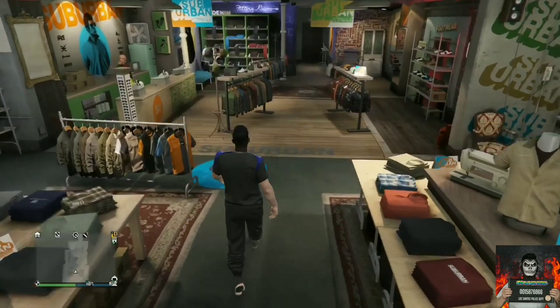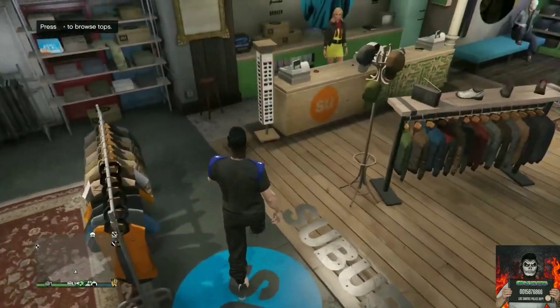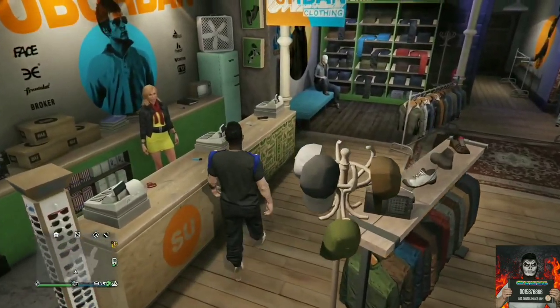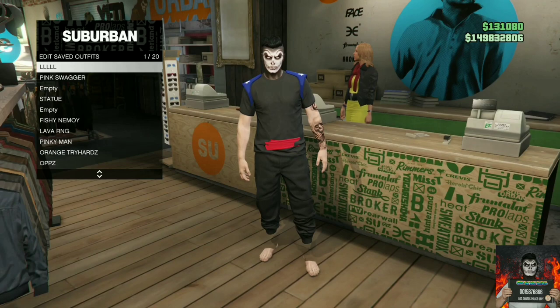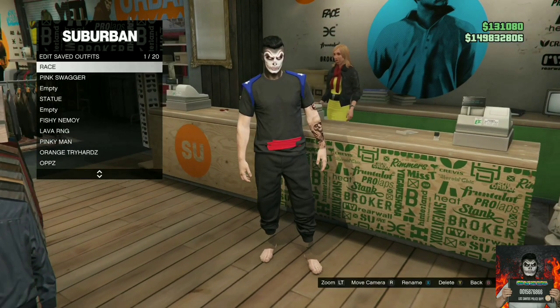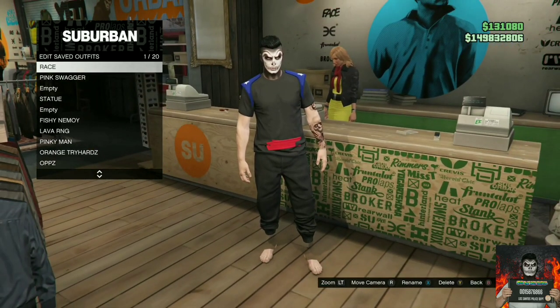It will load you into the last session you were in. Make sure you go back over to the closest clothing store and simply save this as an outfit. You should see the racing belt and the racing gear on your saved outfit — you'll have this cool saved outfit.